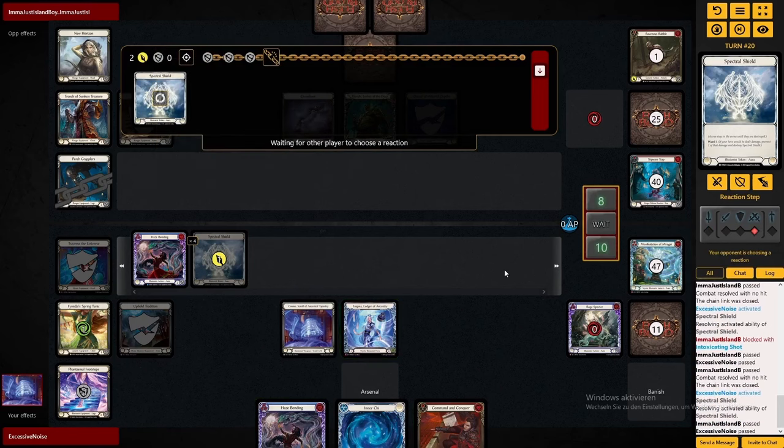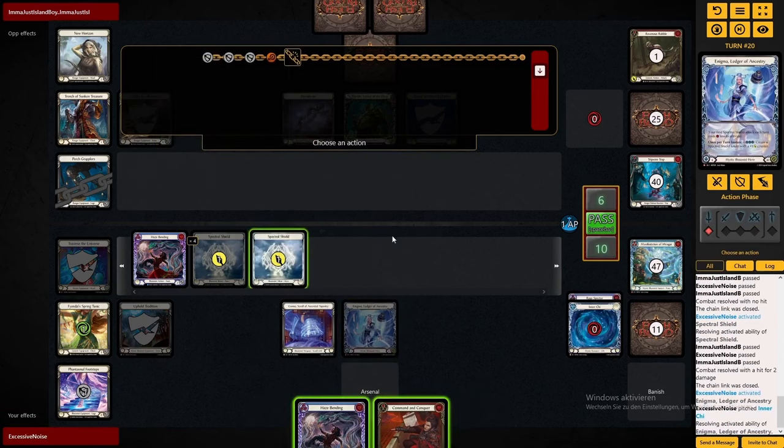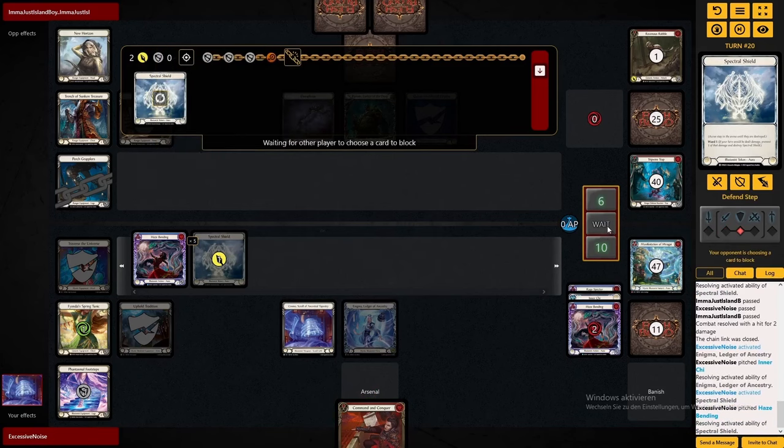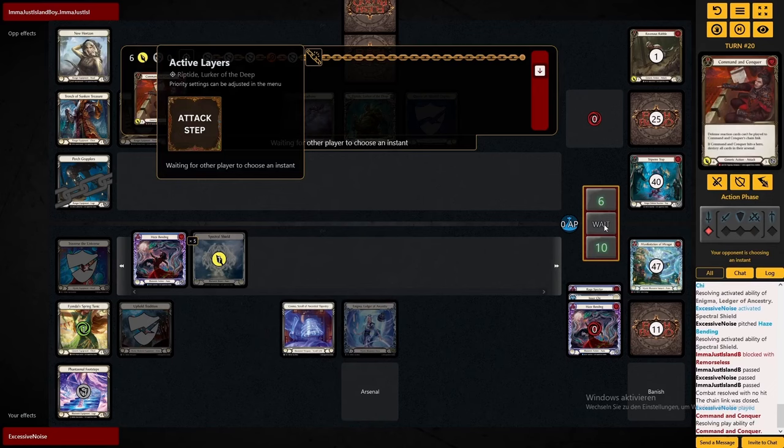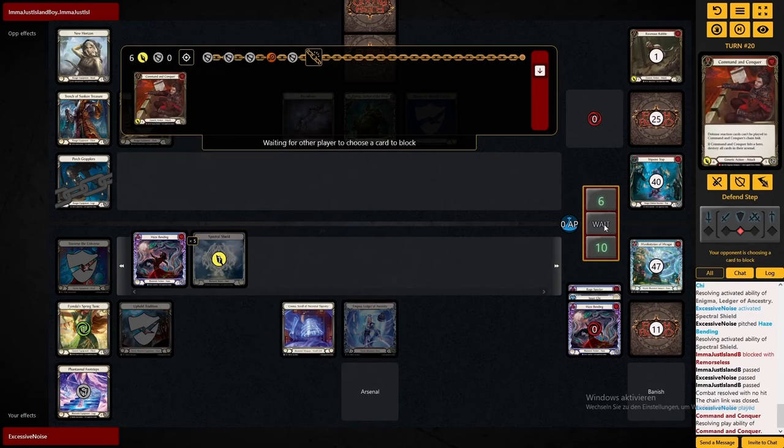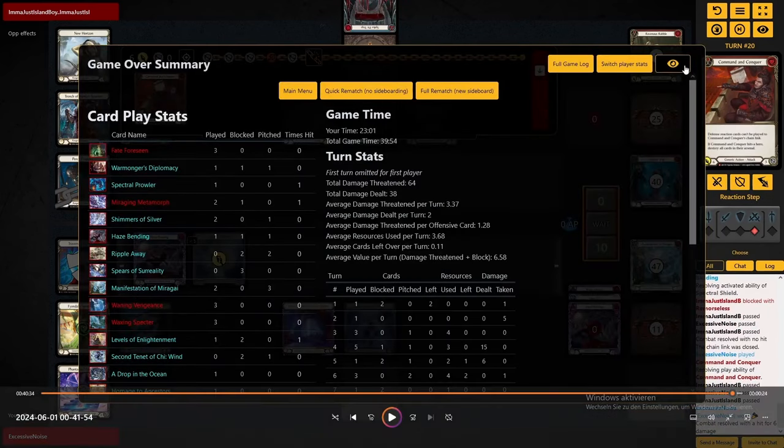It's really blocking intensely here, so I'll just keep pushing some damage. Now the CNC becomes very huge. Maybe he doesn't even have a normal block. Yep — he had a D-React in hand, and that just meant no blocking for him. He could have gone for the helmet block there, then lost his Arsenal. But then next turn we're coming in with like four, maybe five Spectral Shields again. And I think at this point we're just ripping too many cards from him. Wow, that was a learning experience.